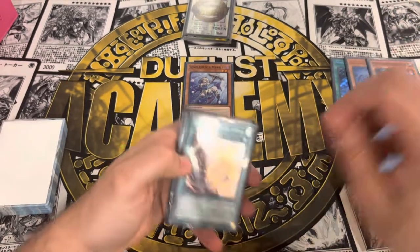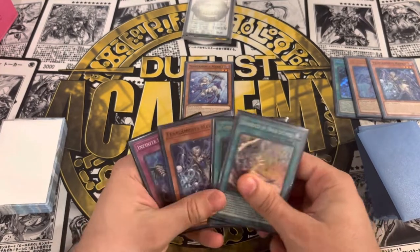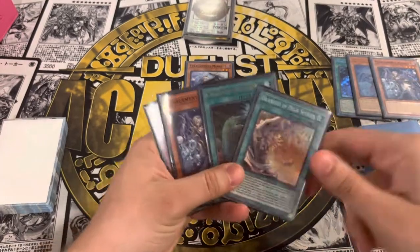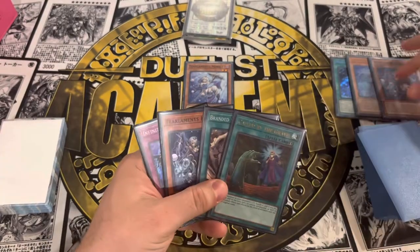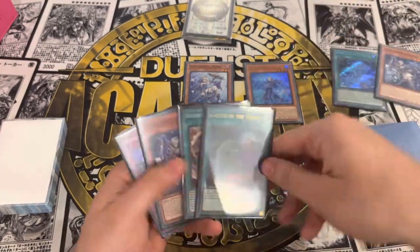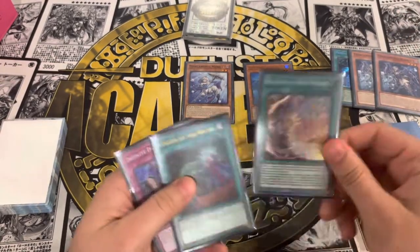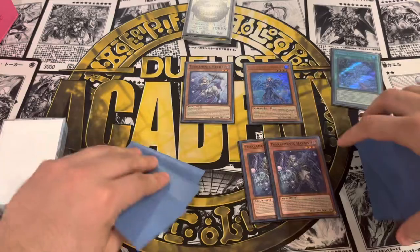Here you've got options — you can trigger Reinhardt. Yeah, we do actually. We do chain 1 Havness, chain 2 Rhinoheart. Havness resolves, sending, and then Havness does its thing — send these two back in.